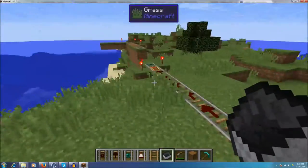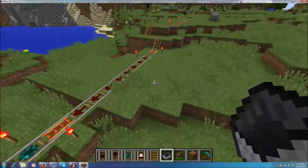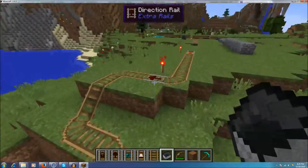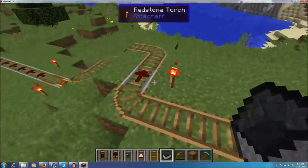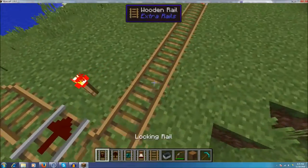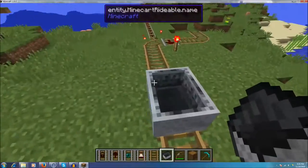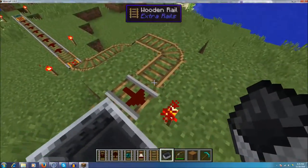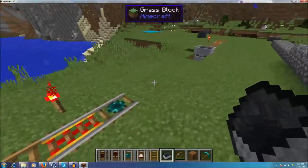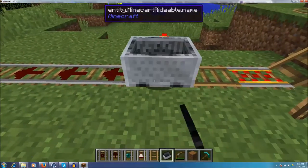Another cool feature of this mod is these directional rails with arrows. When you put a minecart down, it'll start sending the minecart off in that direction, which saves on time. They act just like gold rails, but the difference is with gold rails, if you just set a minecart down it's not going to go anywhere. I was hoping with this mod you'd be able to have these directional arrows change the direction of the minecart, but that is not the case — it actually sends the minecart right back. That's unfortunate, but it's pretty sweet that you can just set a minecart down and it'll start going on its merry way.